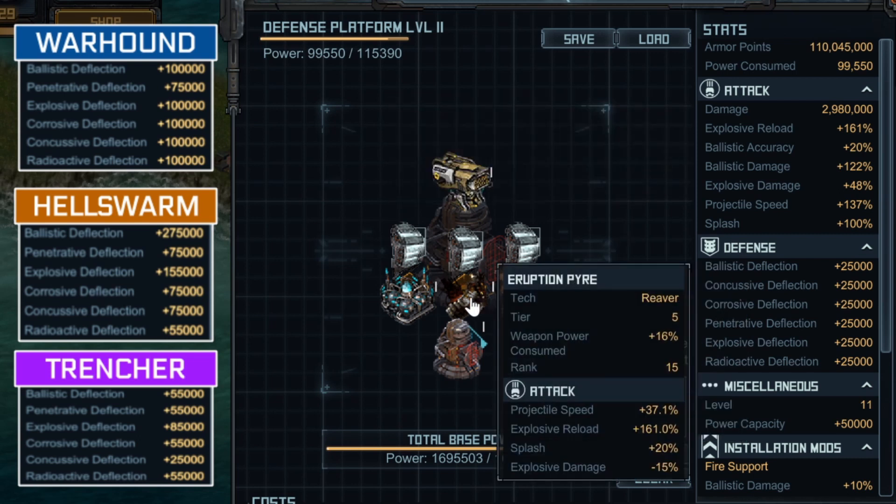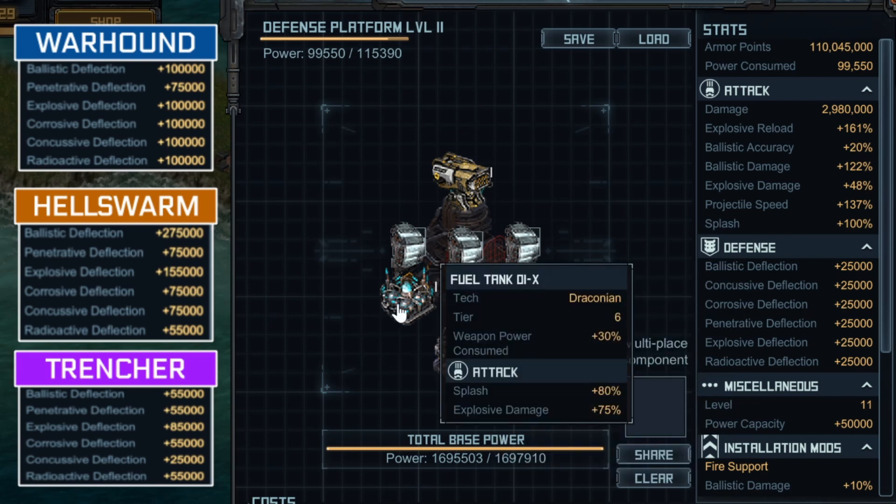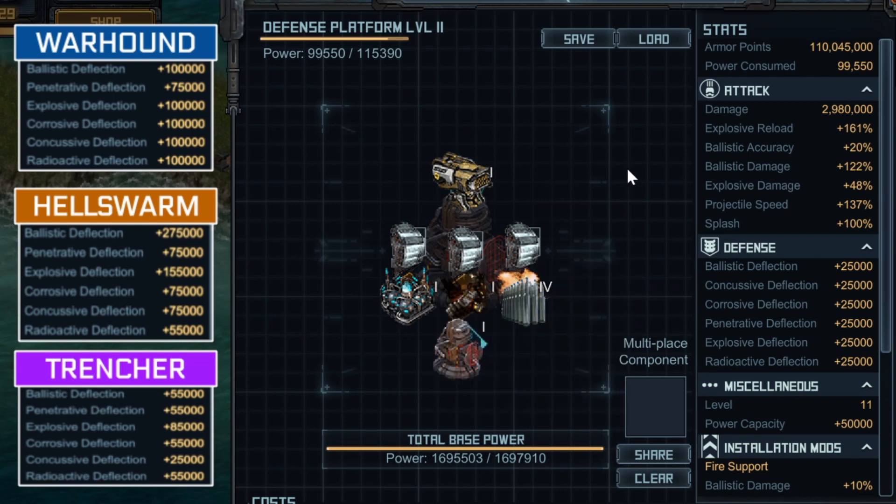The next special is Eruption Pyre, which increases projectile speed slightly as well as explosive reload and splash — all good things. You do lose about 50% explosive damage, but that doesn't matter too much because you're getting extra stats and you're already going over the deflection of enemy hulls. The last special is Explosive Fuel Tank, which increases splash as well as explosive damage. For this turret, you want to increase explosive damage, explosive reload, and projectile speed.